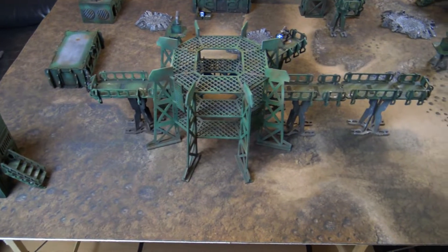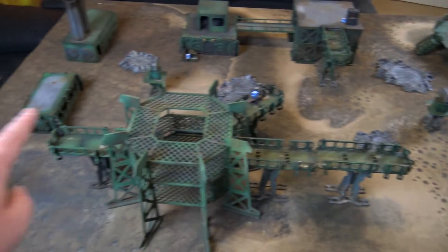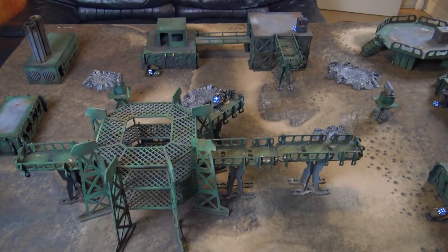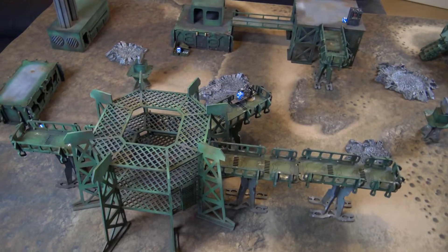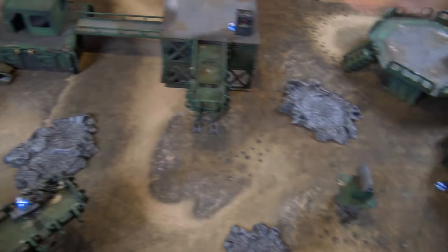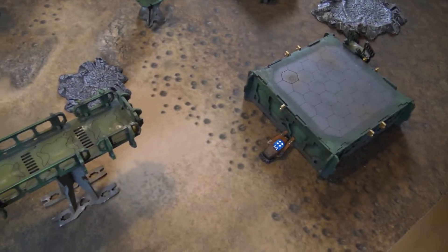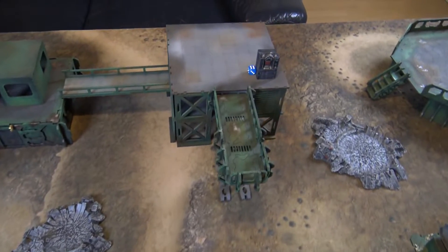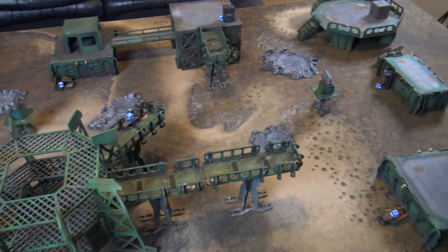The board uses an industrial terrain set with a Blasted Lands map, playing Spearhead Assault — length to length with an 18-inch gap in the middle, probably good for Ross since Red Corsairs want to advance and charge. There are six objective markers spread across the board: number 1 is back there, number 2 down here, number 3 on the opposite end, 4 down on this end, 5 up here, and 6 also up here. Very spread out, which is quite good. Let's move on to deployment.